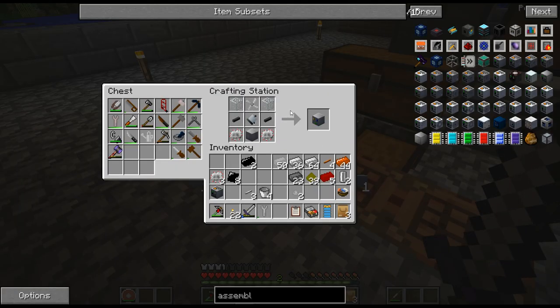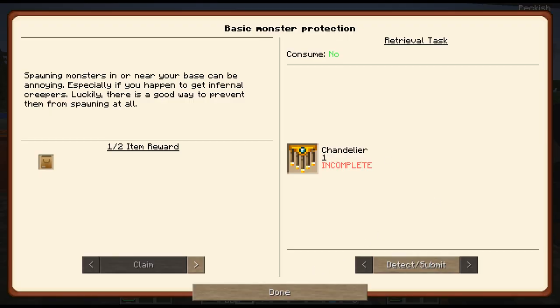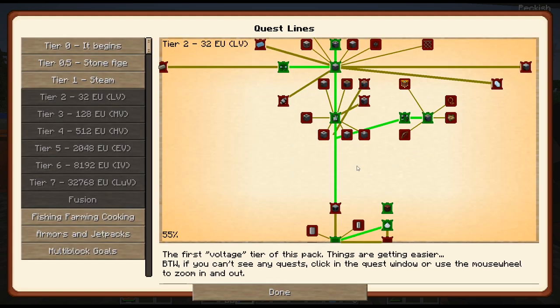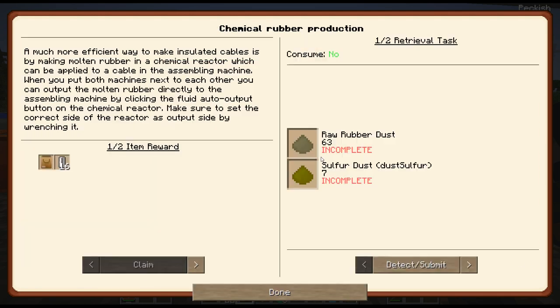And then last but not least — chemical reactor. Should be down here. Go ahead and claim that. This is kind of the reason I wanted to get the chemical reactor: we make rubber in the chemical reactor and then use the assembly machine to put it together. That's the reason I made both of them at the same time.